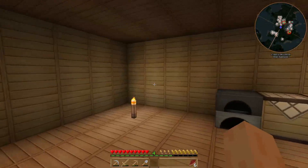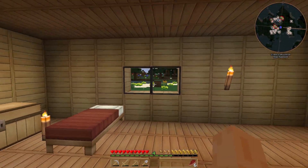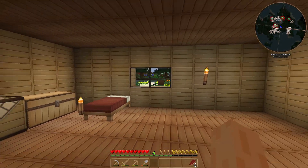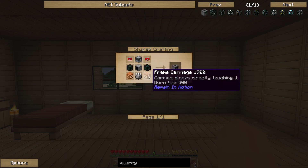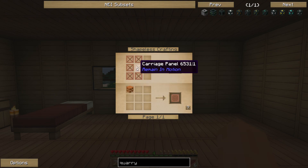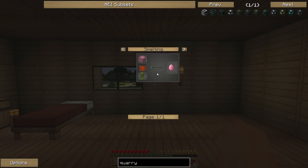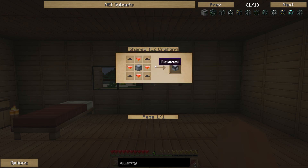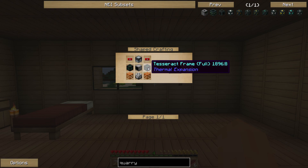The mod author — TG Fox I believe — has tweaked some of the recipes. The quarry recipe is quite interesting: it requires two tesseract frames, some frame carriages from Redstone in Motion, a laser drill precharger, pink slime, an MFE using energium dust which is redstone and diamond dust, test rack frames, and a computer — so it draws on lots of different tech mods.